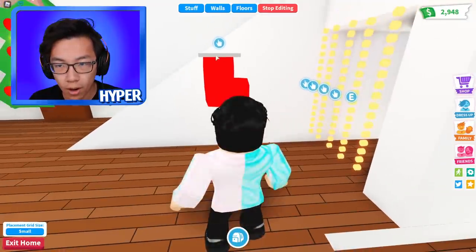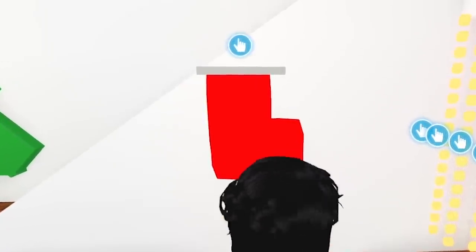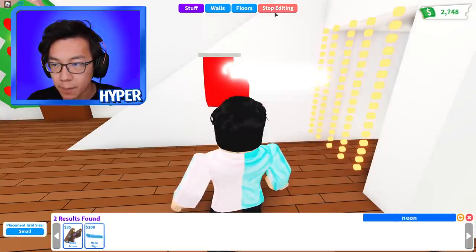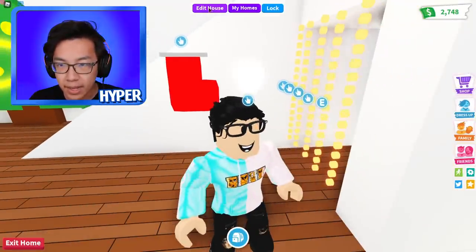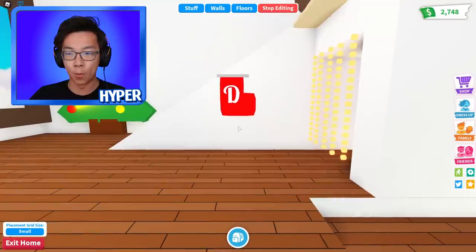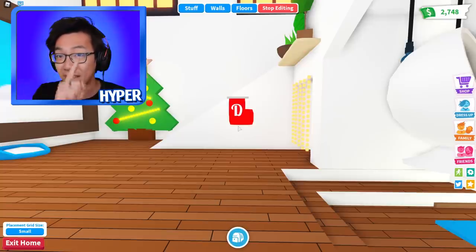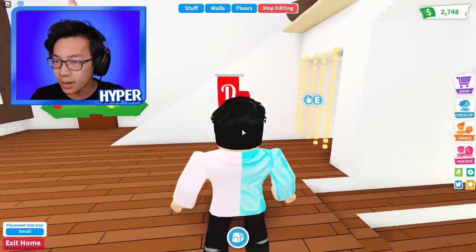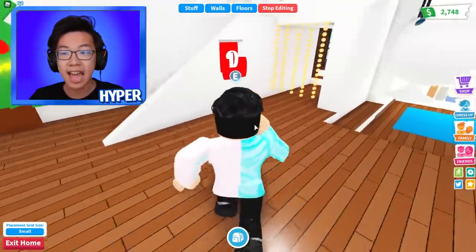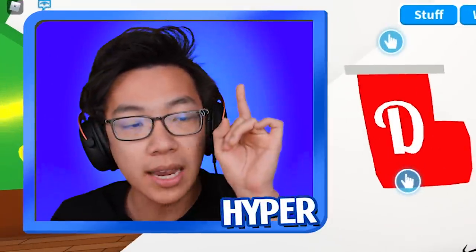So there you have it — boom, we got a stocking right there. To make it extra special I'm going to paint a neon sign with the letter D for Dylan and put it right on top of the stocking. I think so far the things we've done look really really good. I'm probably gonna add another stocking for Carrie, otherwise if she comes over and sees she doesn't have one she might get mad at me.